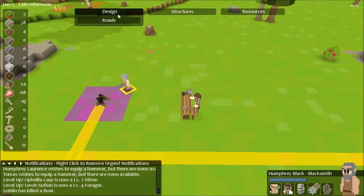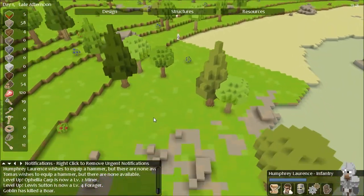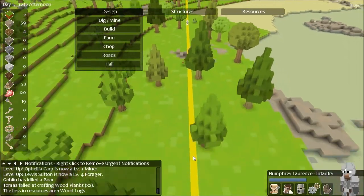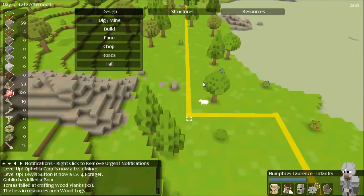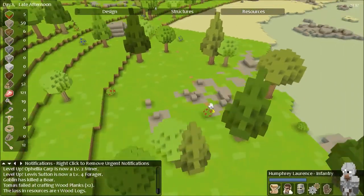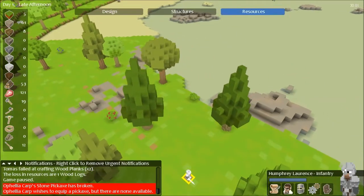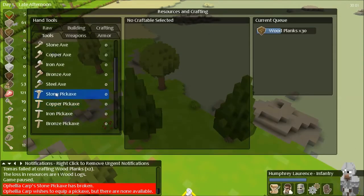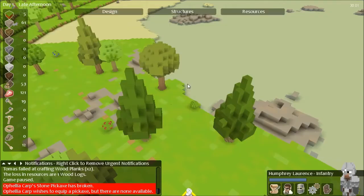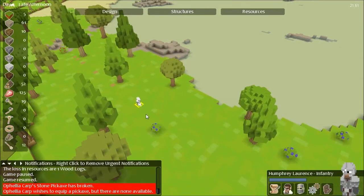Let's go check out our guy — he's coming over here, he took a really long way to get there. Is he using the road? I think he actually is — that's awesome, he used the road. What's really cool about the road is as he walks across it, see how it changes color? All this is green now. Let me pause the game real quick — we do need to get some tools going. Stone pickaxe — carpenter, blacksmith, and stonemasons can all make them. We've got plenty of stuff. I'm going to make 15 for Ophelia.